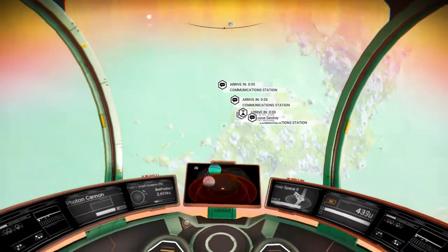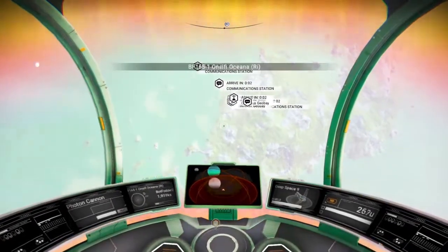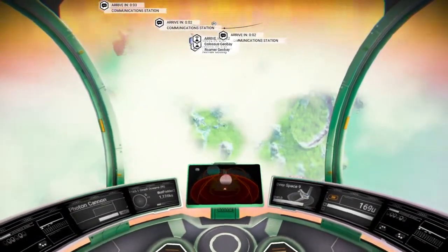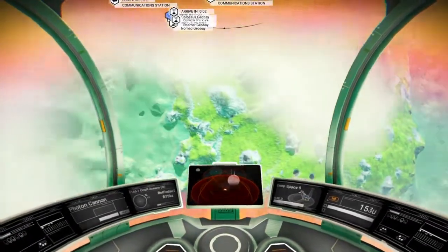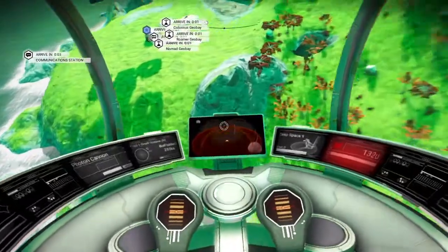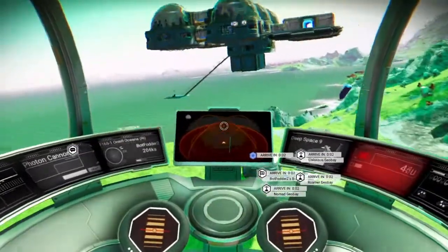It looks like some people put communication stations underwater, or probably on little islands out there somewhere. I don't know if you can build them underwater or not. I know you can build save points.